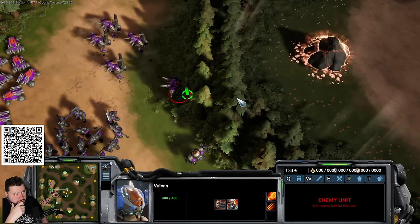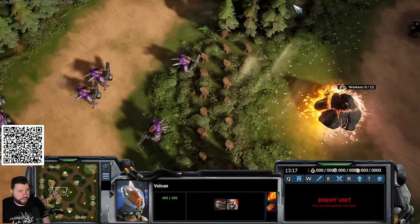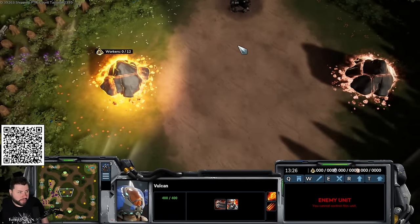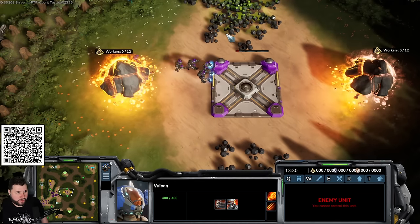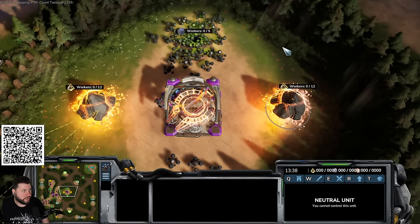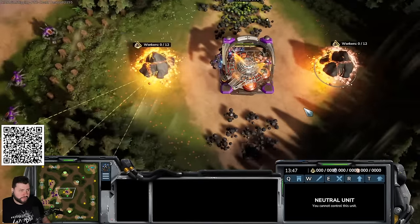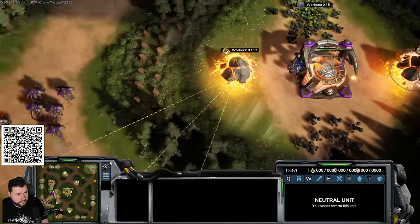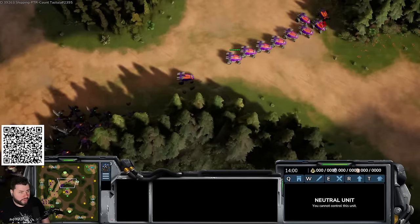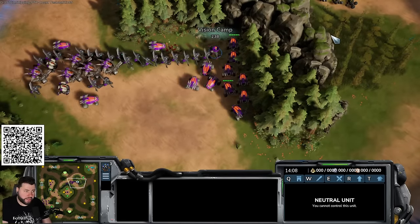The vulcan charge upgrade allows them to dash through trees. To hold the center you need one command center to cover two luminite mines and two therium deposits. At 200 supply with this army comp the supply basically doesn't die. The game ends and Steve agrees to show the fast expand build next.